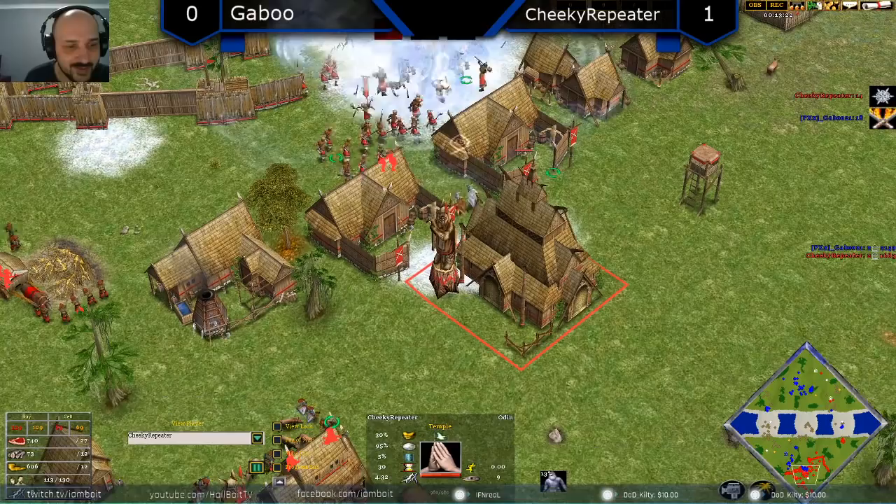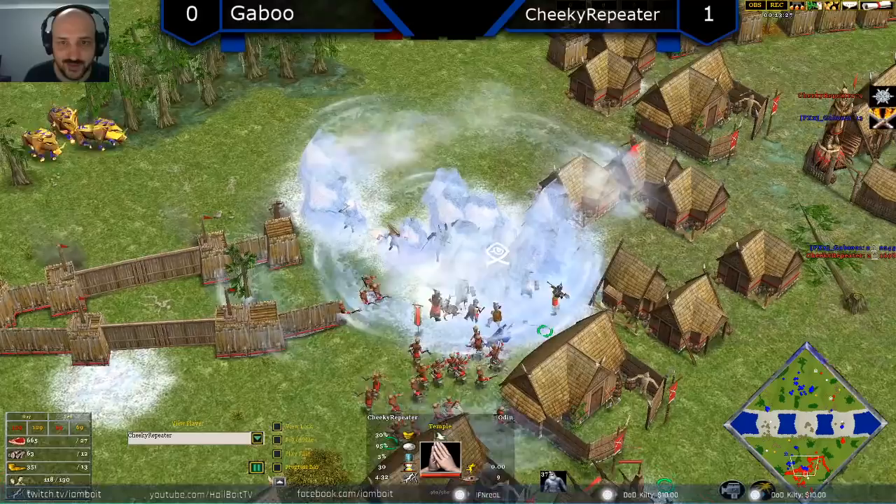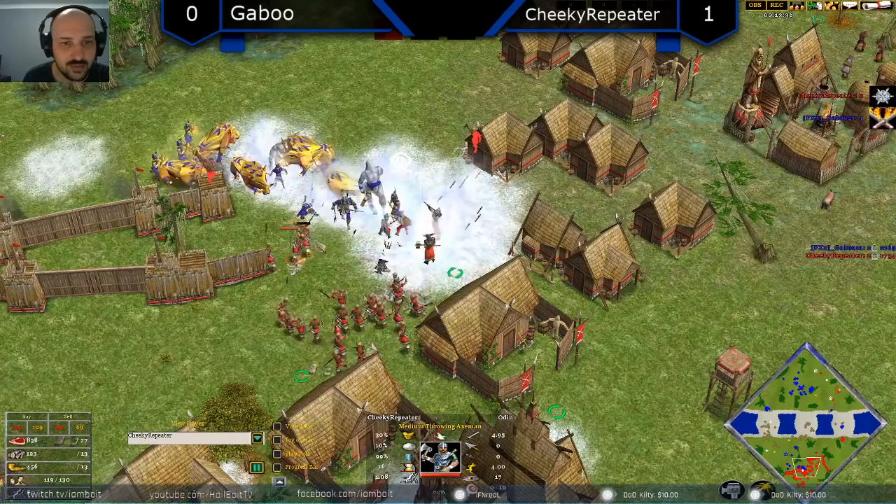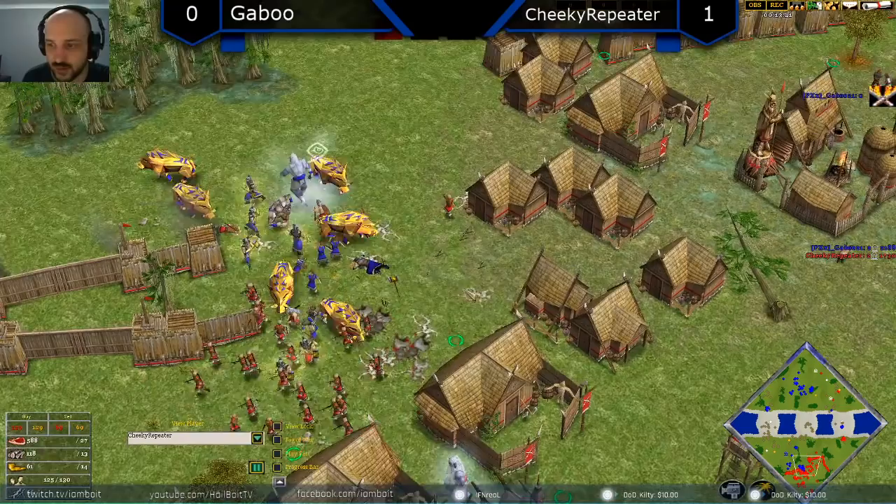He's in a good spot behind the walls, managed to get there at 12:30 so Skadi is incoming. This temple comes down which opens up the fight a little bit. Even infantry has come through. Flaming weapons coming down — nice Frost Giant spawn! Cheeky Repeater doesn't really have many places to retreat to but Frost comes through just in the nick of time, getting a lot of free damage. As soon as the Frost is over they'll have to retreat. Cheeky could throw down some walls here and just trap this army in with him. The walls slowed Gaboo down enough — he could still win if he just holds his position.